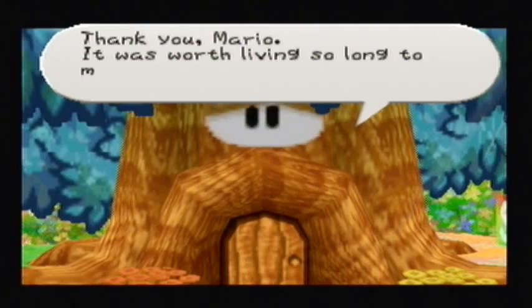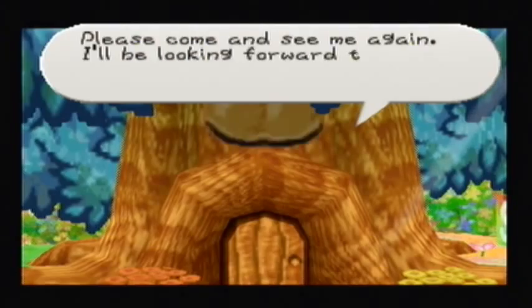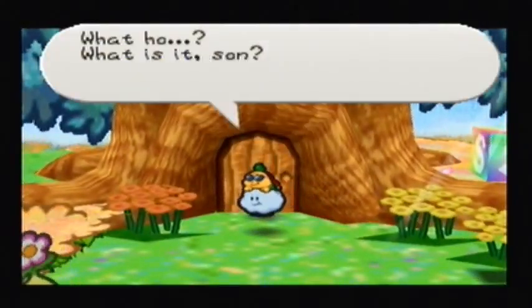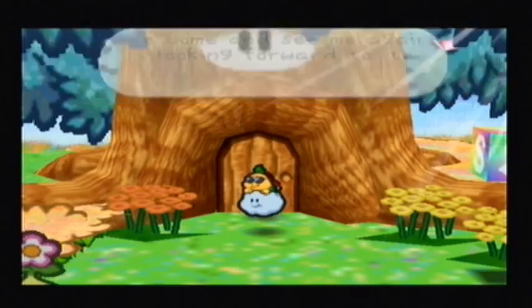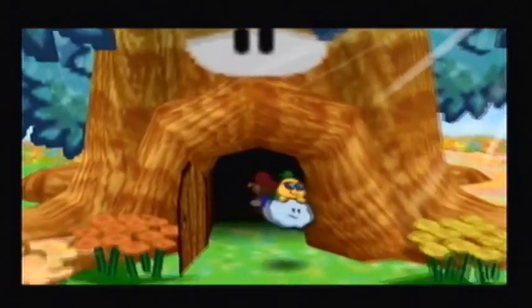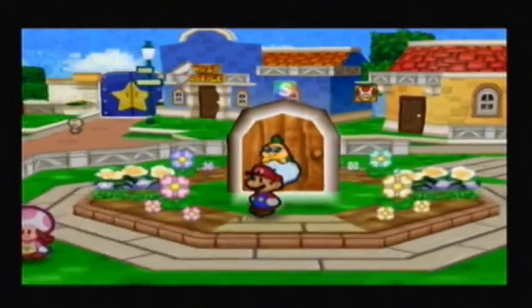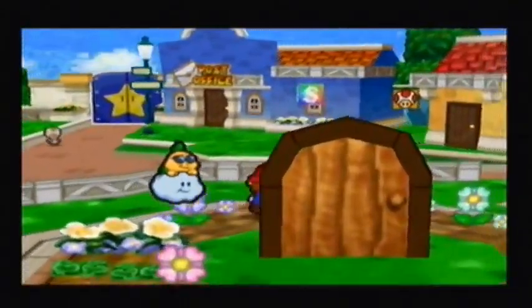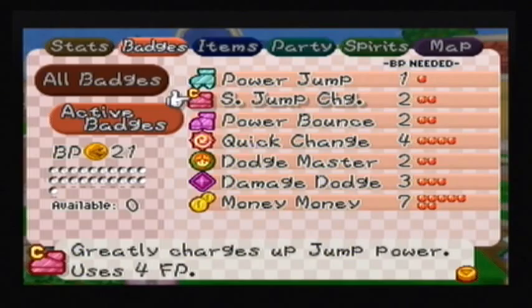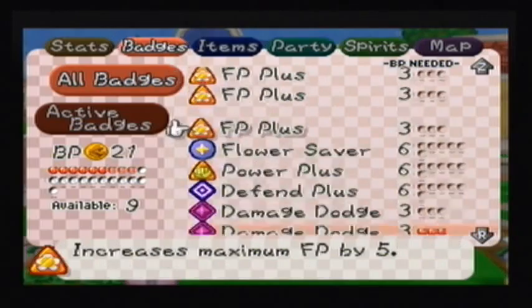"Congratulations, young Mario. You saved the star spirit. Because of your efforts, Flower Fields is beautiful again. Thank you, Mario. It was worth living so long to meet a man of your stature. Please come and see me again." Yes, we have helped everyone in Flower Fields. So at long last, it is time for us to go back to Toad Town and resume our quest to save the star spirits — or rather, the star spirit, because there is only one star spirit left.